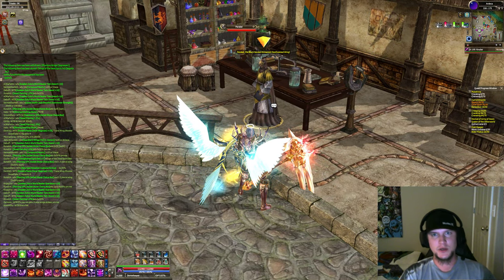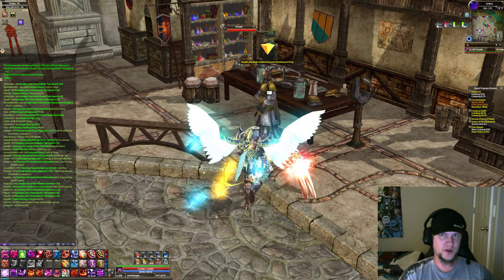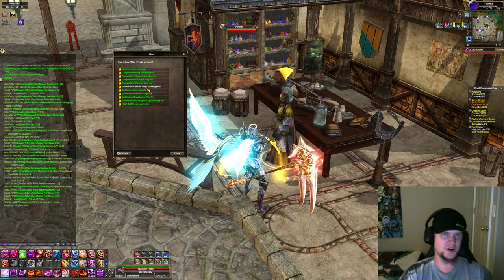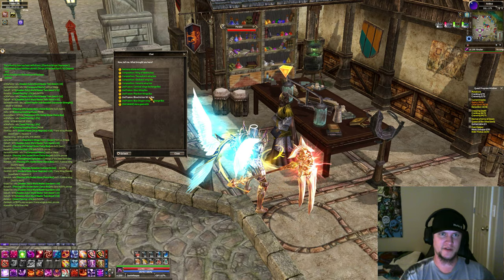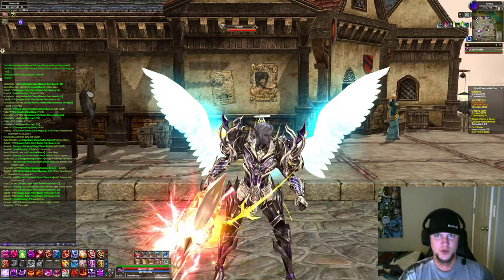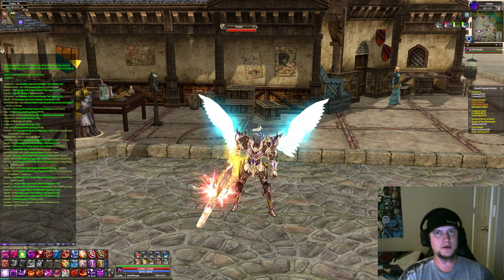Parakel the Black-Handed Alchemist is a synthesized wing merchant. You're going to see the second fusion options here, which are the Carnival Wings, Glory Wings, Phantom Wings, Blood Armor, and Blue Dragon. The Phantom Wings are the ones I am wearing right now — this is actually the only pair of old school wings that you can obtain in game.